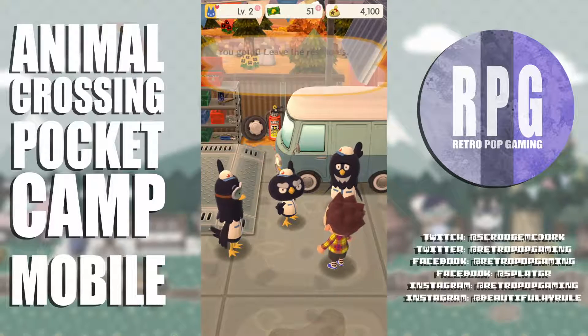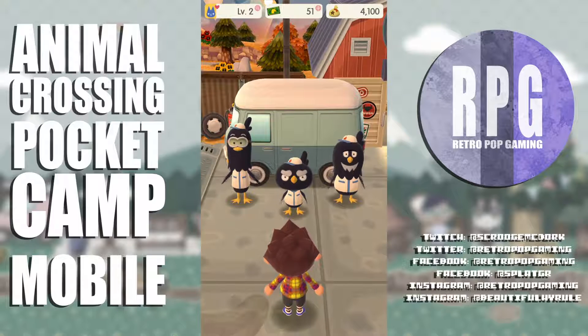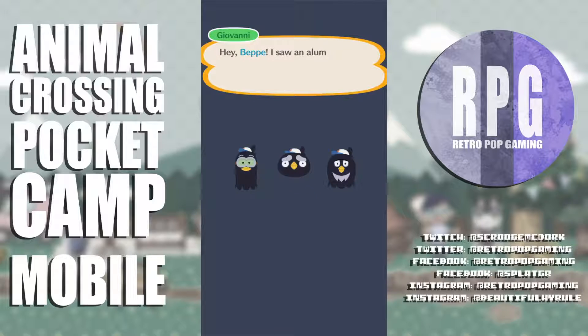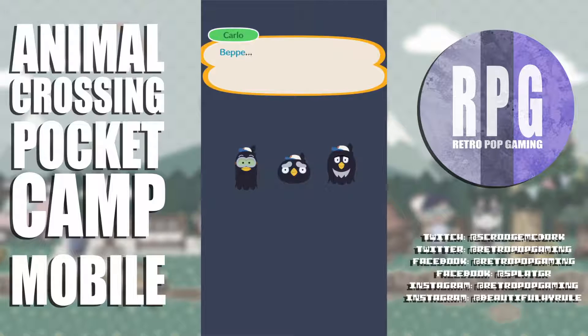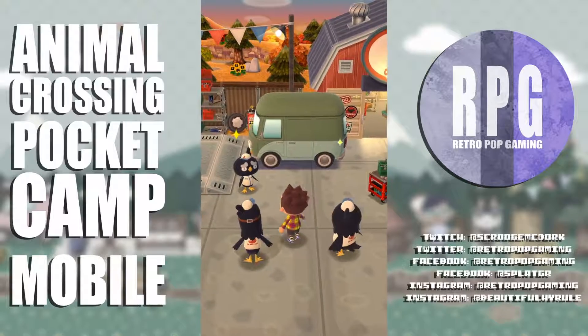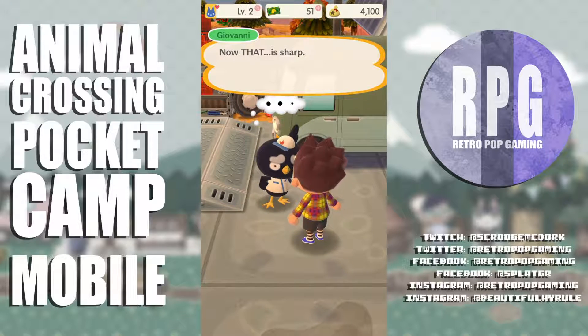Giovanni calls Beppi and Carlo to get to work. I notice it's not going to look much different — I think I picked the two same colors it already was. Beppi and Giovanni chat — I saw an aluminum can by the river and thought of you. How's your collection of shiny things? Carlo gave Beppi a 'real nice piece' last week — 'that was a coat hanger.' I like it! And now that is sharp — great choice, kid.